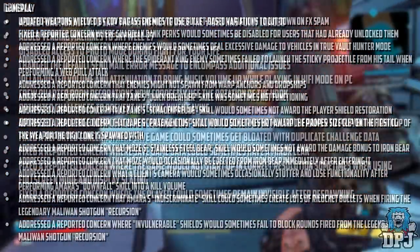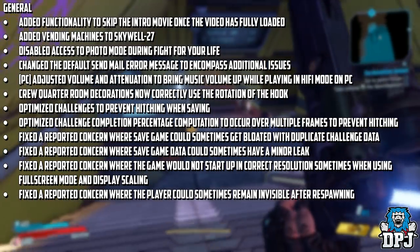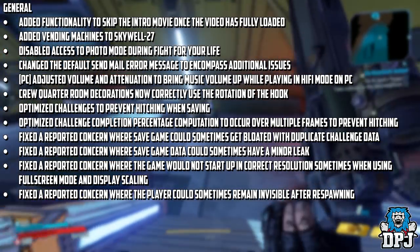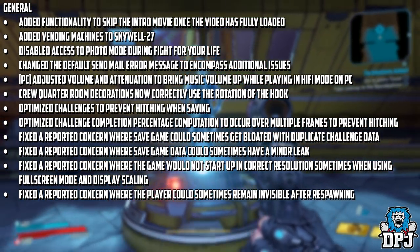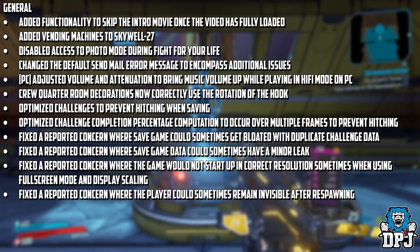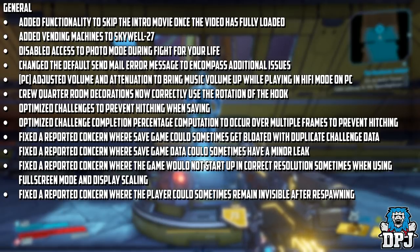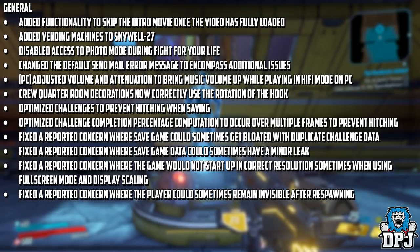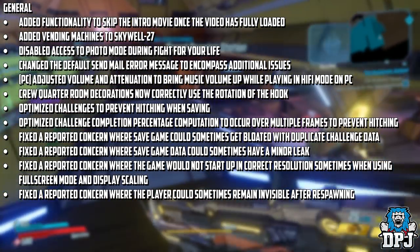General: added functionality to skip the intro movie once the video has fully loaded. Added vending machines to Skywell-27. Disabled access to photo mode during Fight for Your Life. Changed the default send mail error message to encompass additional issues. PC only: adjusted volume and attenuation to bring music volume up while playing in hi-fi mode on PC. Crew quarters decorations now correctly use the rotation of the hook. Optimized challenges to prevent hitching when saving. Optimized challenge completion percentage computation to occur over multiple frames to prevent hitching. Fixed a concern where save game could sometimes get bloated with duplicate challenge data. Fixed a concern where save game data could sometimes have a minor leak.